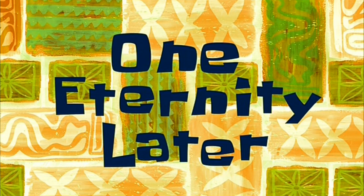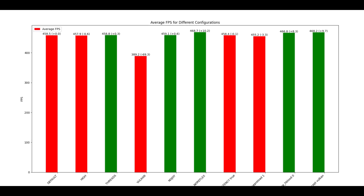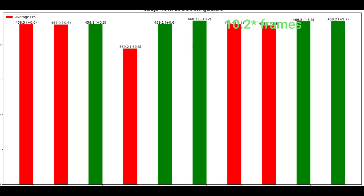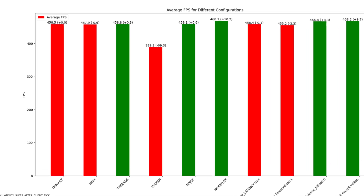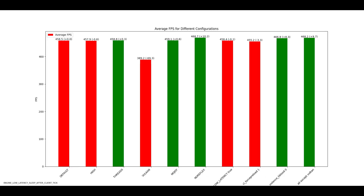Looking at the average FPS results for the PC, we can see five positive delta changes and five negative delta changes. On the positive side, the maximum range is plus 2.2 for no reflex. On the negative side, Vulkan shows a very drastic change of negative 69.3 FPS, which is significant.